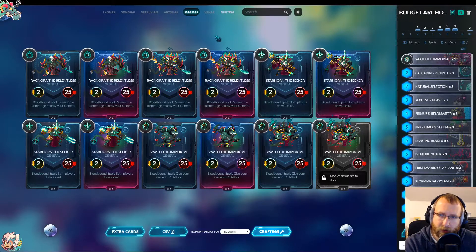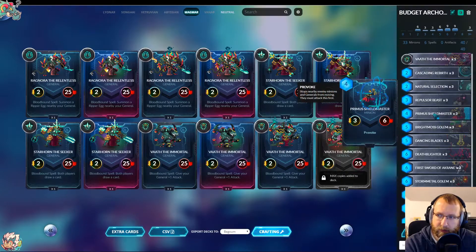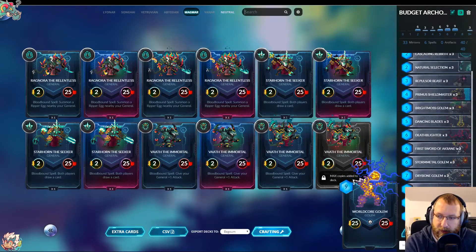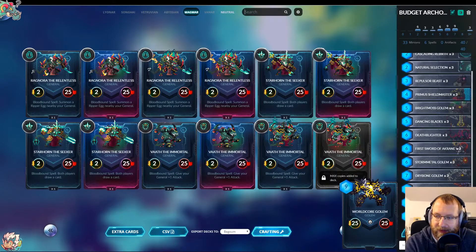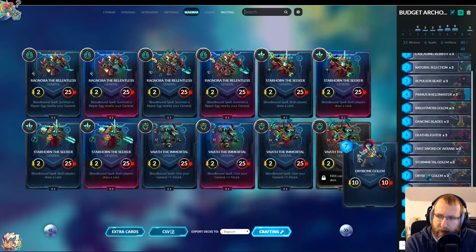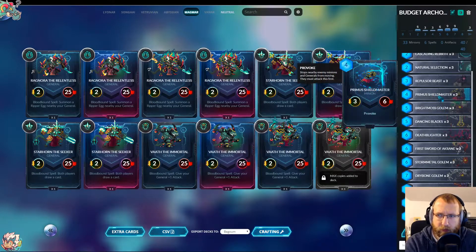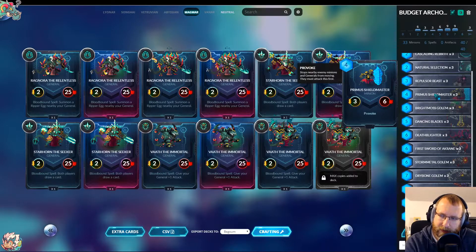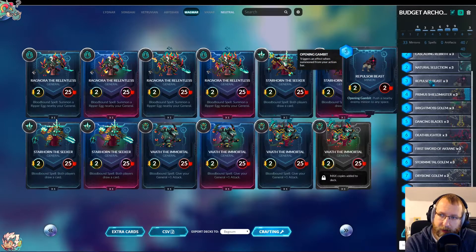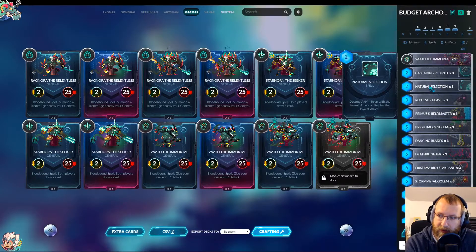I tried to be very cheap here — play only commons and basics. I started with Worldcore Golem because this minion alone will win you the game; three hits and they're dead. Then I checked what else is good and cheap: Tribal Golem is a basic, Storm Metal Golem doesn't cost anything, Riot Must Golem with Shield Master for provoke — yeah, it dies to the boss but provoke is still good. Repulsive Beast if we need removal, and Natural Selection as a great removal tool.